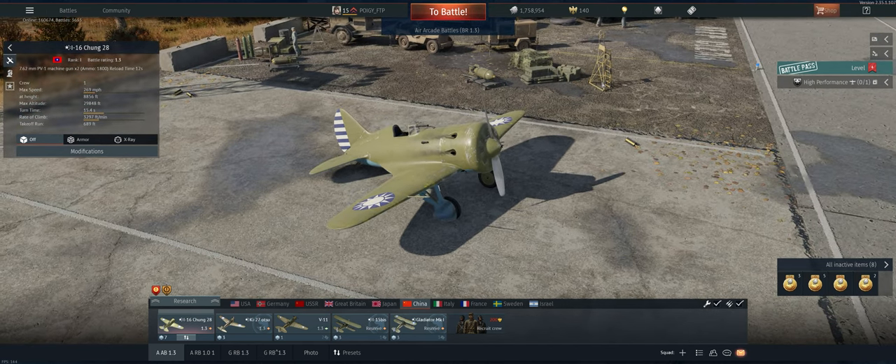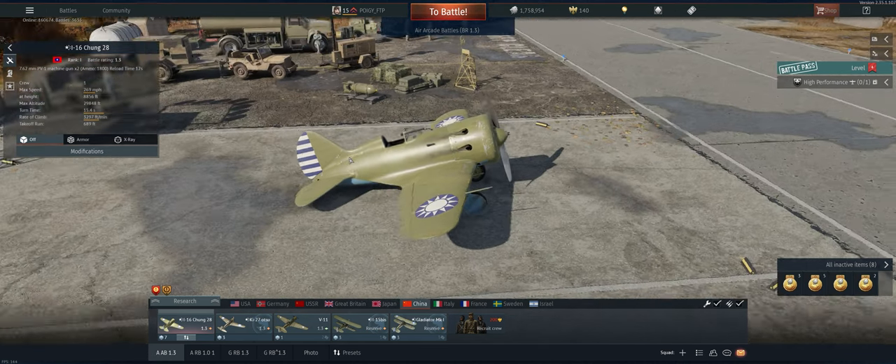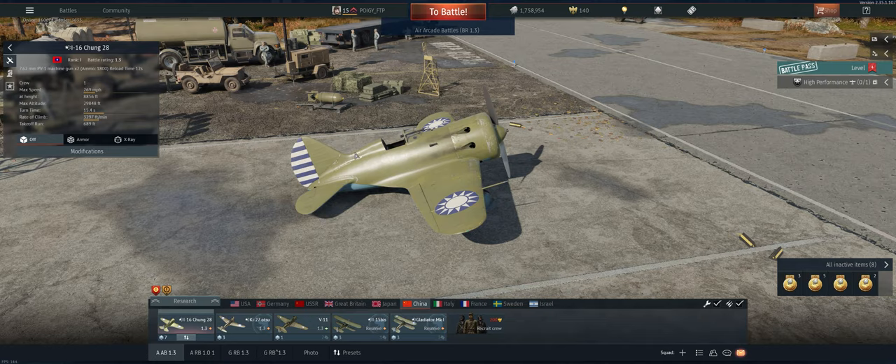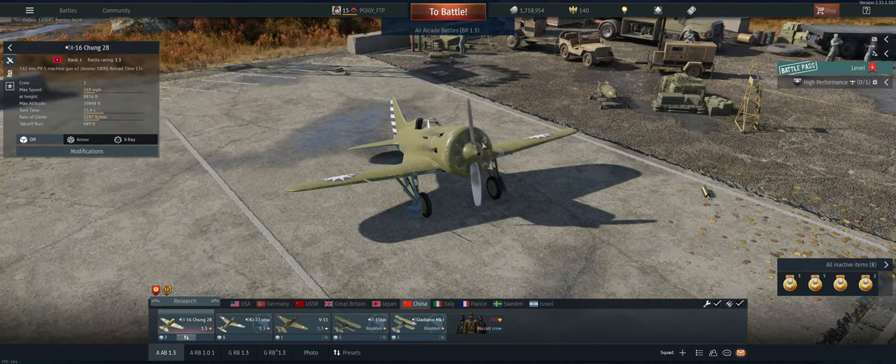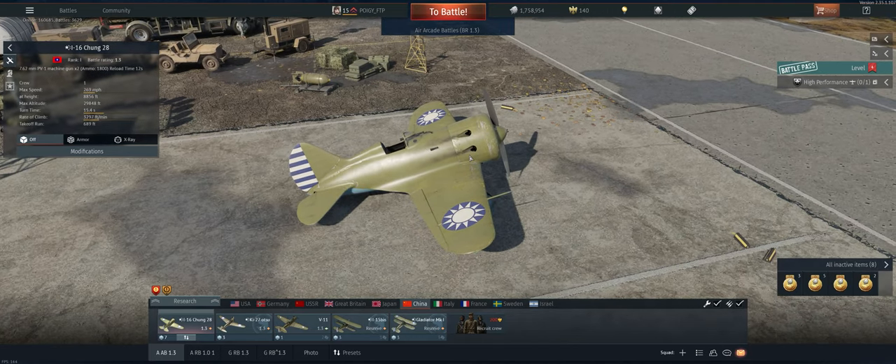Not my favorite plane, not by a long shot. The elevator's not very strong on it, it's not very fast, it doesn't climb that well. You only get two guns in the early variants — the later ones have four, which obviously you can do a lot more damage with. But I think we're really relegated to being like a support aircraft; we really have to stay on our side of the battlefield and just support and try to shoot some guys down.